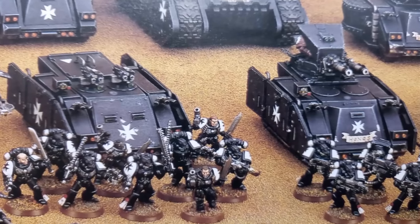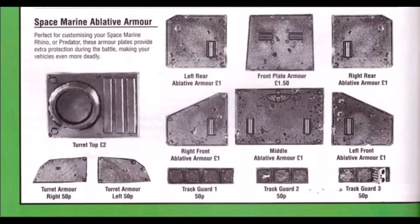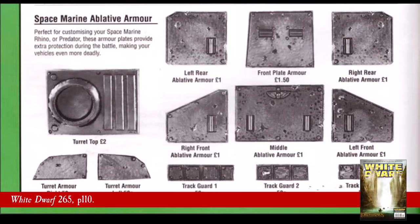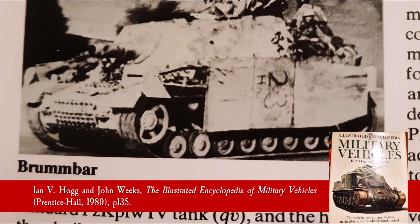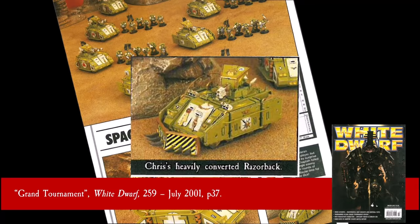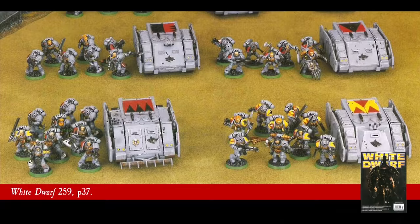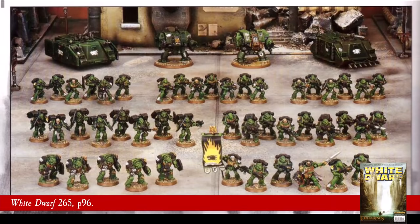On the Space Marine side of things, be it Chaos or Imperial, Games Workshop made a full set of ablative armour for the Mk1 Rhino and its variants, including extra armour for turrets, very similar in aesthetic to WW2-era German tank side skirts. This kit saw wide representation during this time, appearing in several codices, as well as being a frequent sight in many a White Dwarf article.